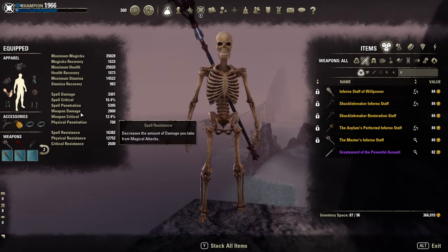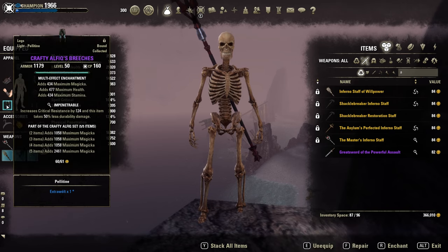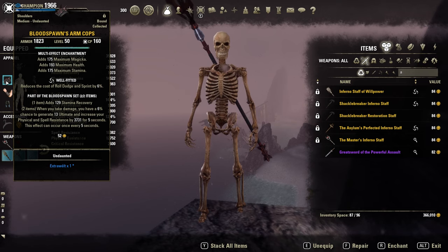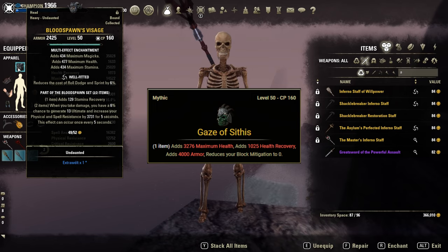On the body, Crafty Alphique for a ton of Magicka, full Impen with the Prismatic Lyfts. As Monster set, Bloodspawn, both in well-fitted. If you already have the new Mythic item, Gaze of CTs, you could try it out — should be stronger, but I didn't test it yet.